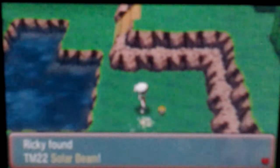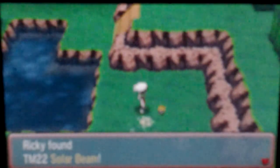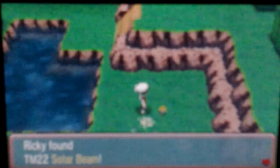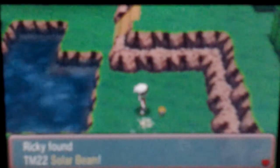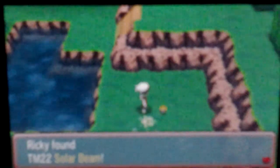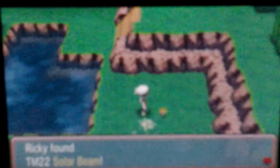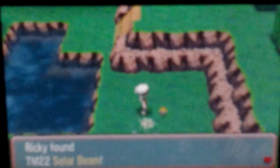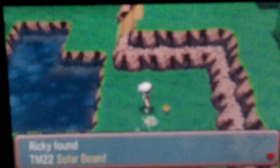So if you guys need help finding an HM or TM, or a Pokemon that you really want but don't know where it is, just ask me and I'll help you find it. Also, if you have a Pokemon with Drought or Sunny Day, this Solar Beam will be really good for you. Because it's going to help in Y — I'm going to teach it to Charizard, because I'm going to use Mega Charizard Y.